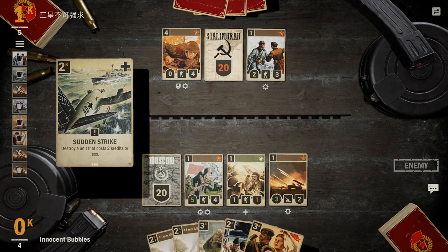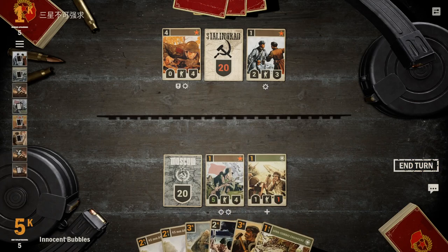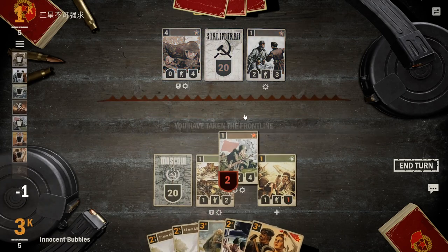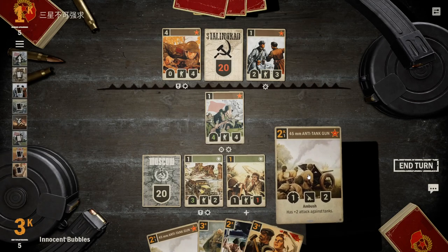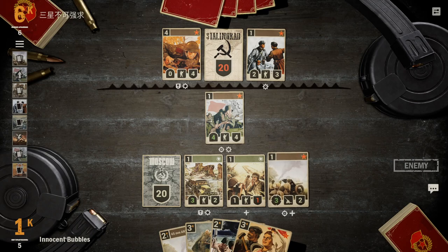Unfortunately our opponent does have a Straden Strike and another 845th Rifles to heal him. There are a couple of different ways we could play this: drop two 45mm anti-tank guns, or drop a Combat Engineer, push up and drop an anti-tank gun, or even use Supply Shipment. We go ahead and drop our Combat Engineers, buff up these guys as we move to the front line, then drop an anti-tank gun. I know we float one credit here, but I believe this is the correct play with the info we have.